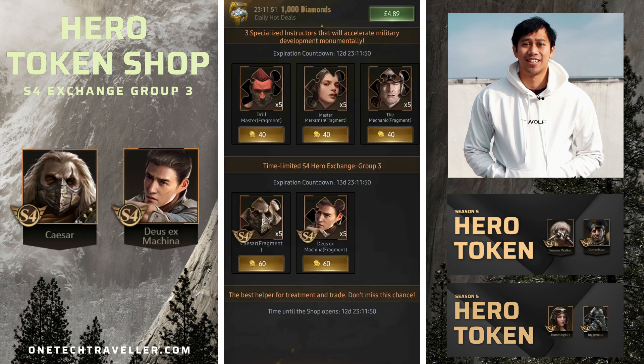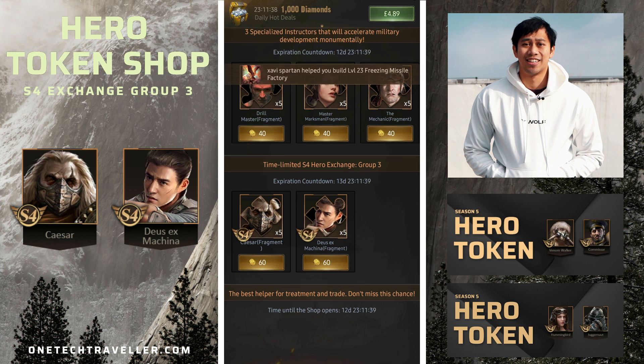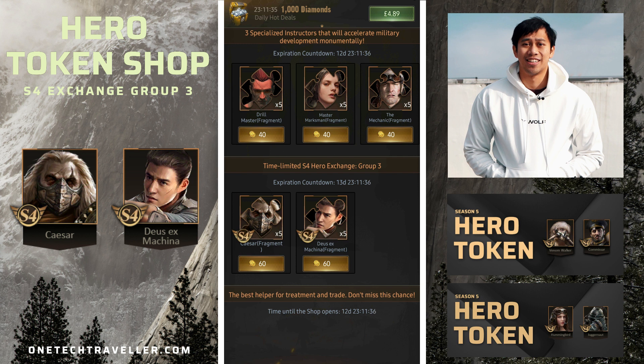As we knew from the last token shop refresh cycle, it was and is now confirmed: Caesar and Deus Ex Machina — a very strong pairing of S4 heroes. So if you find yourself already having some copies of them, they are great ones to pick up provided you have the hero tokens.